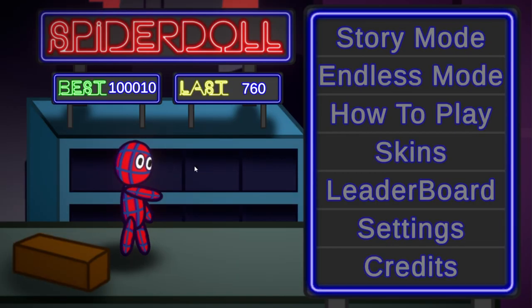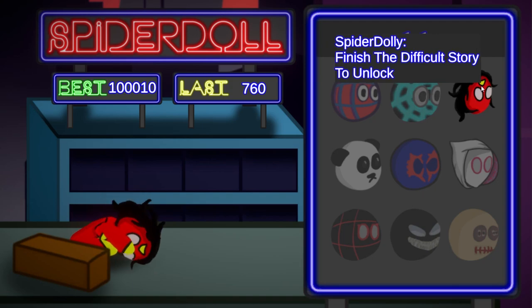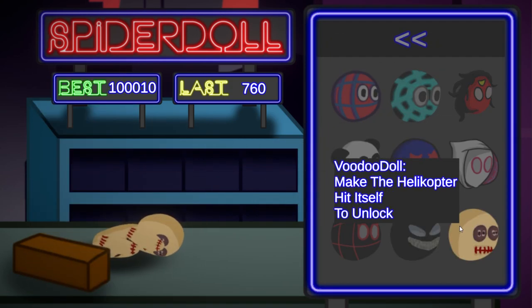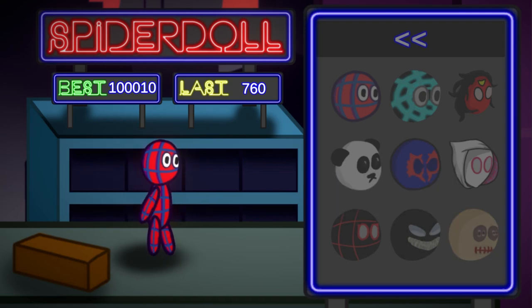You can unlock the different skins by reaching certain milestones. By the way, I will now make a mobile version of the game, and for that we need more skins. So it's your chance to decide what type of skin I should make — write a comment with your skin idea, and the most liked comment will make it into the mobile version.